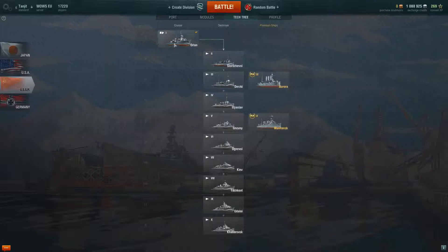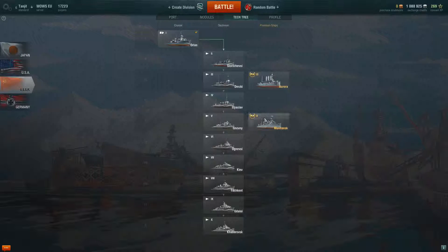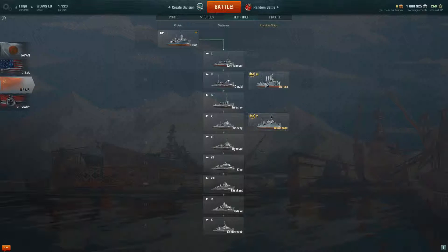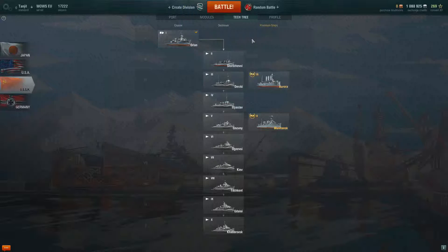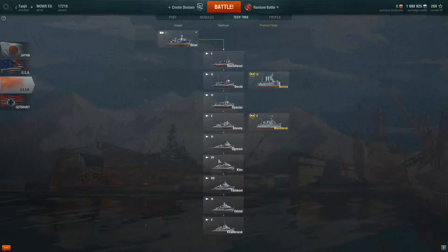I'll just quickly show you what they've got. There's only one cruiser available at the moment. There are some premium ships, but I don't really go in for premium ships, so probably won't be seeing those any time soon. We have the cruiser, the Orlan tier 1, and that will then unlock a chain of very interesting looking Soviet destroyers.